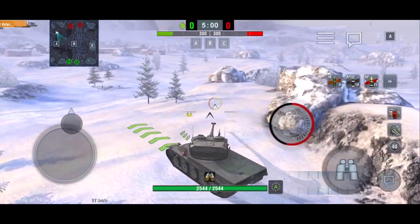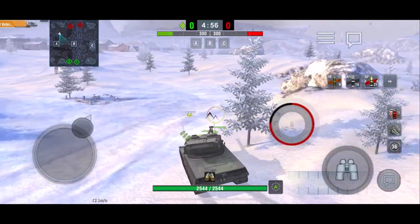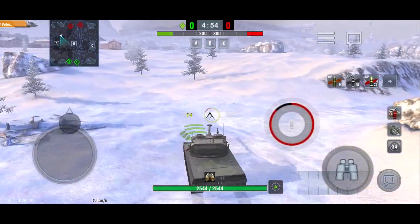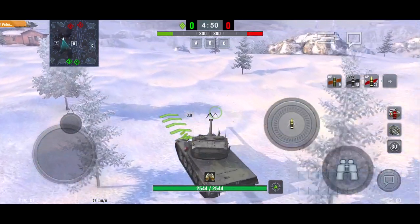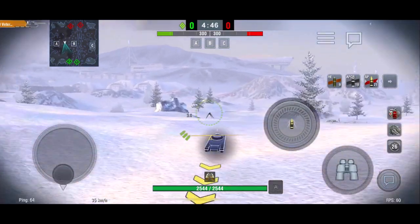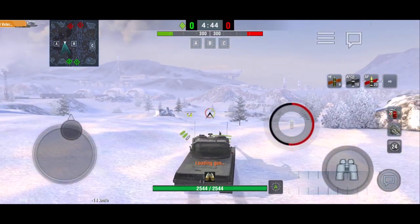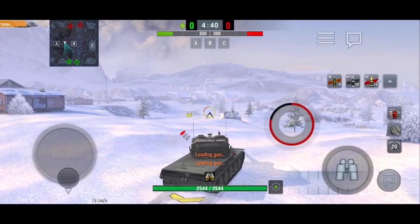As an AMX 50B, you can again push towards the center and get a couple of free shots, then play situationally. Heavies are very bad on this map because they really can't do much — if you push out too much, you will get punished by TDs instantly. That's why this map is so frustrating to play as a heavy tank.